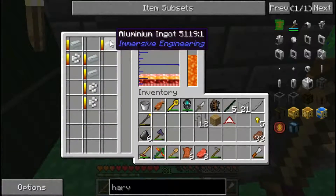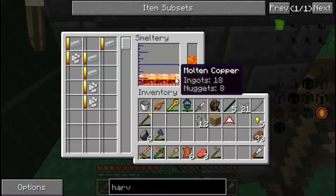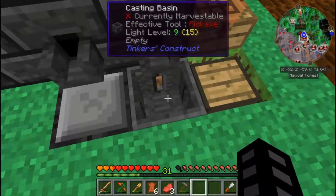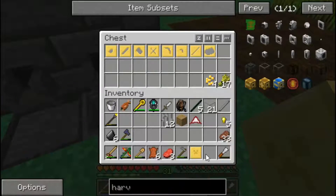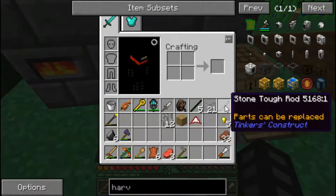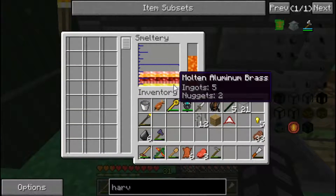This is smelting so we should be able to get some aluminum brass - that's what we need. I also made a basin which helps with getting large blocks of materials instead of just ingots. We need to put down our tough tool rod so we can make a cast of that. I think we have enough here to do that.